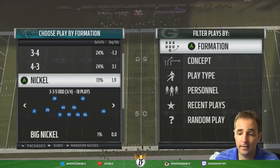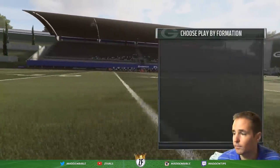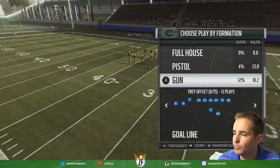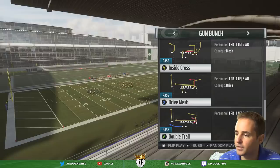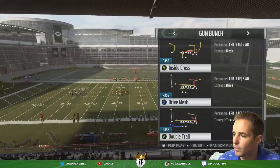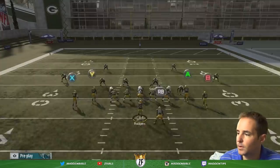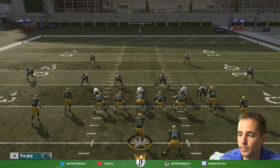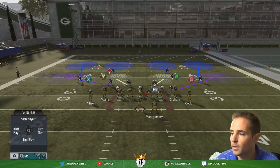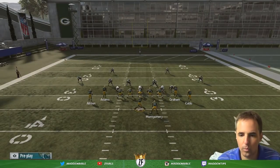If you want guys to drop, call Cover 4 Drop. People say they get beat by deep crossers — Randy Moss, Tyreek Hill, deep posts. You're going to get hit with those routes. Like if people put Randy Moss on Randall Cobb's route and try to throw deep, Cover 3 lets him run past that guy because he's too fast. But Cover 4 will help you get there.